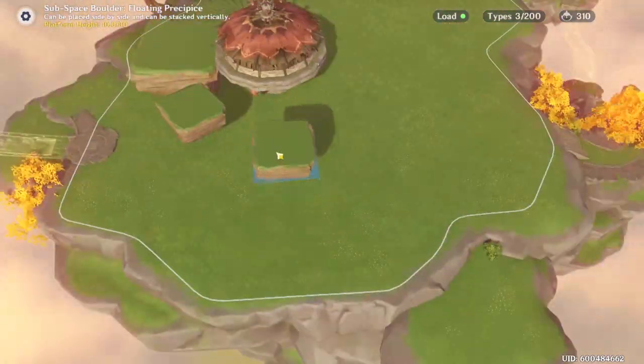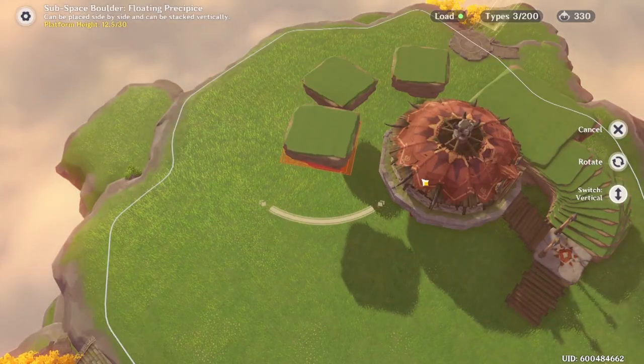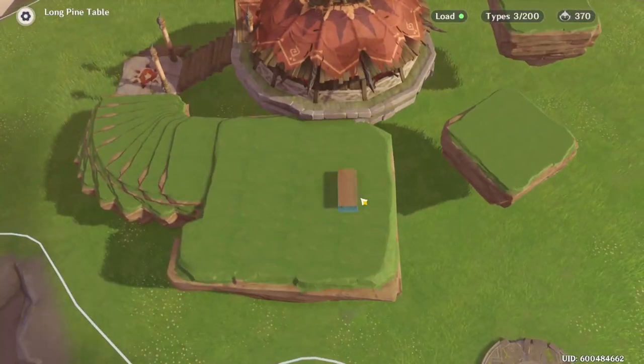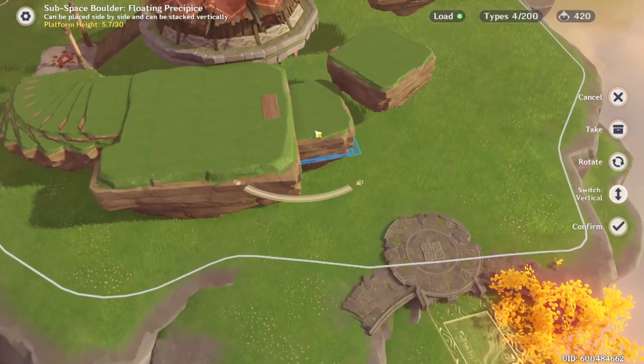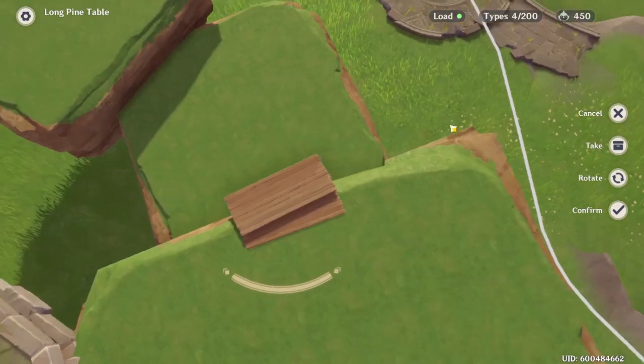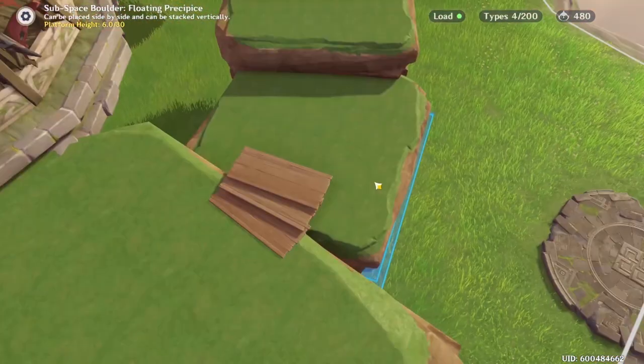Here I'm putting down the foundation for the obstacle course. Because I don't have that much space to work with, instead of spreading things out, I'm opting to go upwards in a kind of spiral motion. I think it'll turn out really nice. Here I'm starting to float a staircase made out of pine tables up from each of the landforms — I end up scrapping most of them.